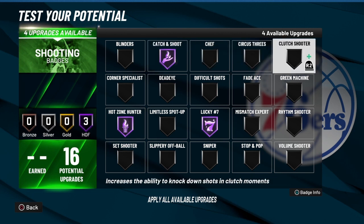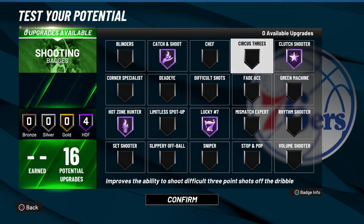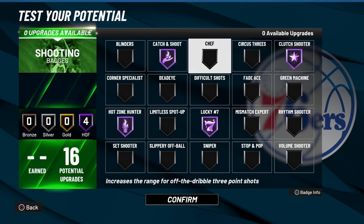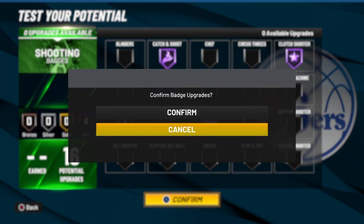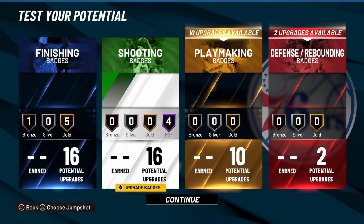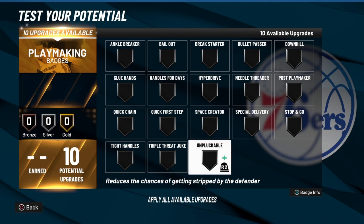For shooting badges I'm going to take lucky seven, hall of fame hot zone hunter, catch and shoot — because Durant is one of the best at catch and shoot — and clutch shooter for sure. I do have a little bit of a fade shot on this build so I considered a bronze fade, but I only have 16 badges. With Kevin Durant he's going to pop that shot for sure — that's for those game winners. The game recognizes this as Kevin Durant, so trust me you want to get those results.